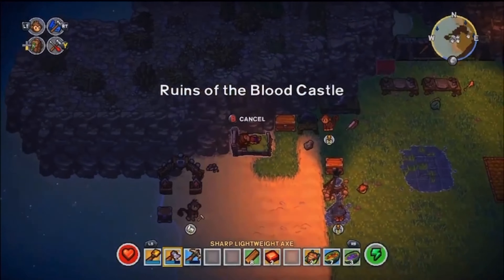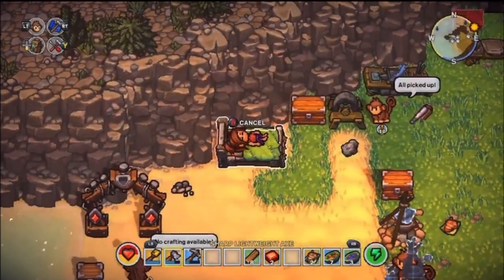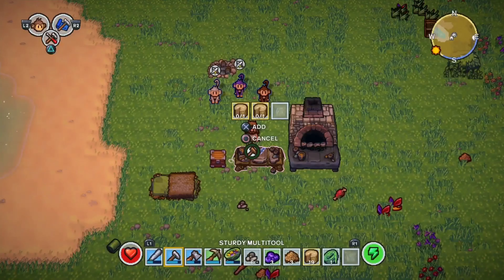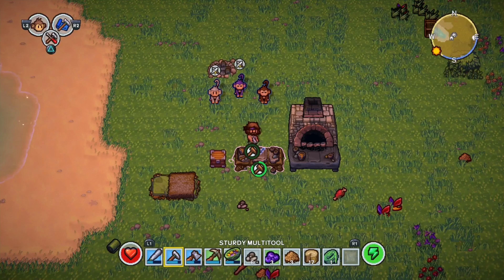As of the Farming Update, the better the bed you have the more health you will gain. So far there are four beds: the flimsy bed, the lightweight bed, the sturdy bed, and the grand bed. You'll know if you got extra health by seeing if there's a yellow bar over your health.